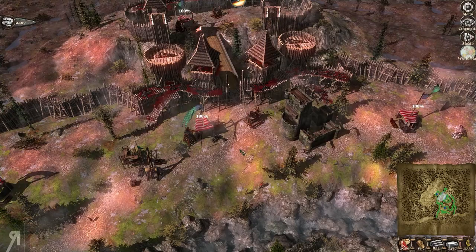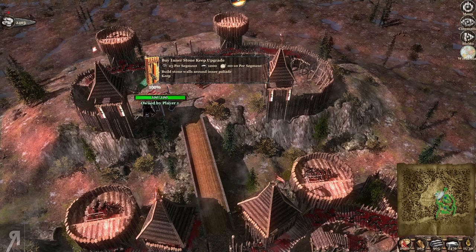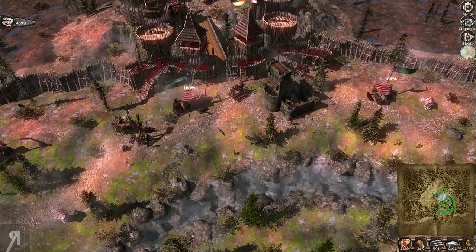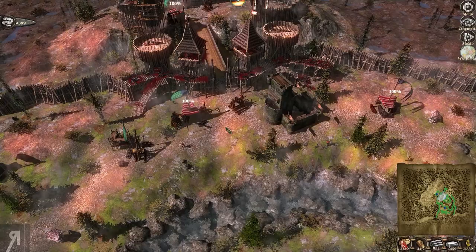We could also upgrade our inner stone keep — it costs 25 stone per segment and 1,200 iron. Let's get a good start on that. The early game is all about getting your resources and defenses in order, and making your army the best it can be initially, because you don't want to lose the first fight.